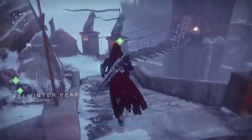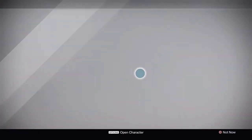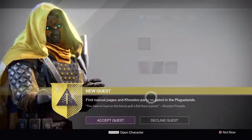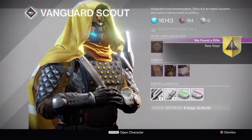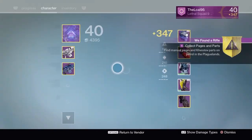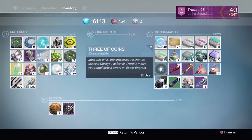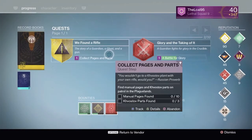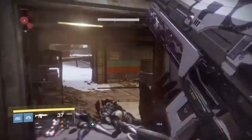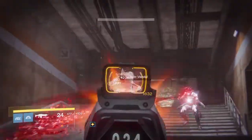Next, come back to the temple in Rise of Iron and go to the vanguard guy down here. He will give you the next step to the quest, which involves weapon parts and note pages. I'm going to show you where all the weapon parts are and also tell you how you can actually achieve the notes.